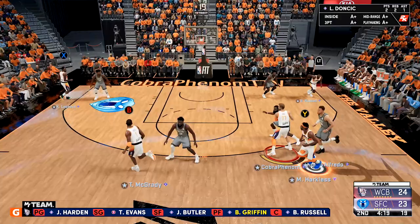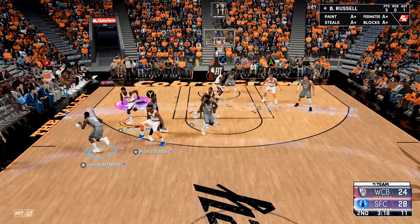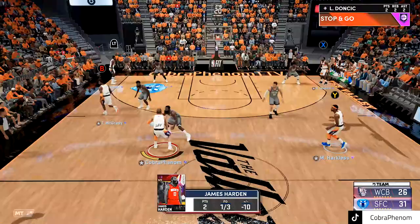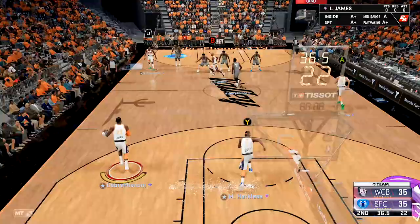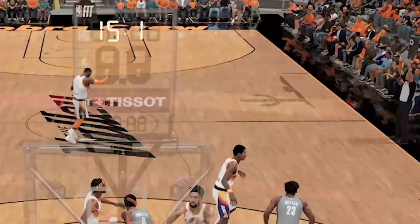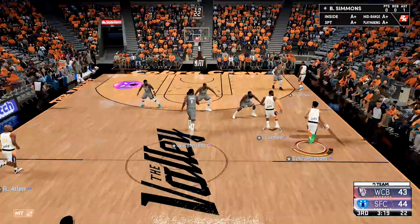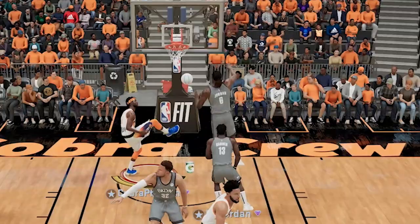We hit a green on a 50% contested shot — at least I greened it. We're up to 18 points with four minutes left in the second quarter already. Look at this on-ball defense — get that out of my house. We find Tracy McGrady in the corner for the green. Maurice at this point is up to 18 points and five assists, then six assists. This boy is balling out — 22 points, six assists and we aren't even at halftime yet. We got another slip — 24 points, seven assists with my boy Maurice.